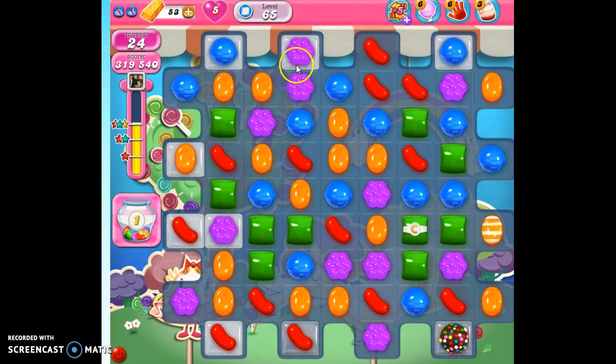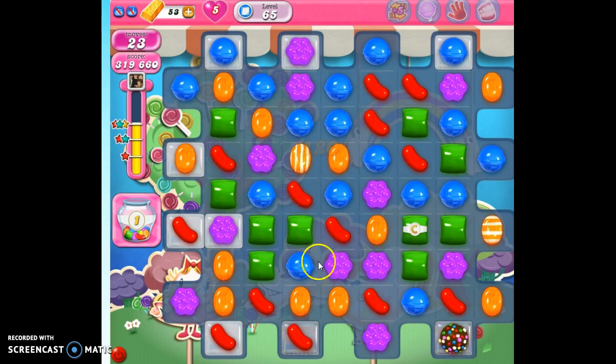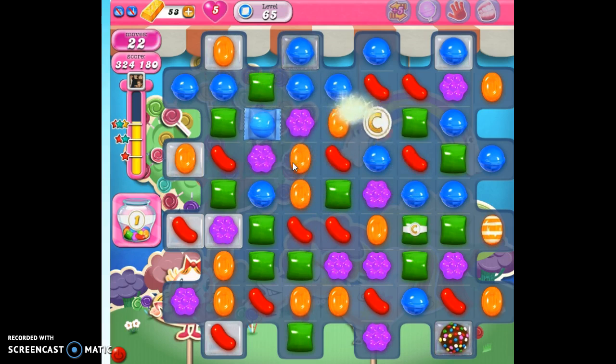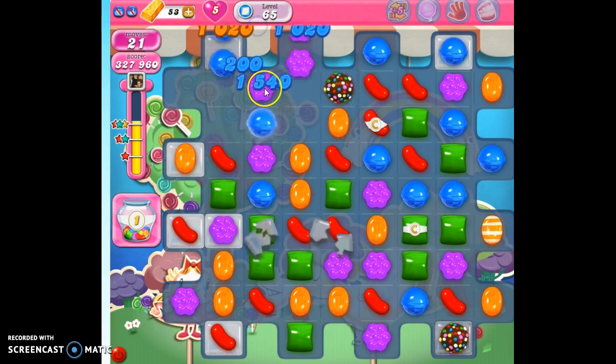I'm going to make this special. Because I'm pushing this vertically, it's going to make a vertically striped candy that's going to be able to get into both of those nooks and crannies as soon as I detonate it. I've already got three stars, so obviously points are not a problem for me on this level. I'm going to both detonate this special and make another special. When I detonate this and make a color bomb, it's probably going to explode the color bomb as well, but that's okay — it's going to concentrate the colors that are on the board.